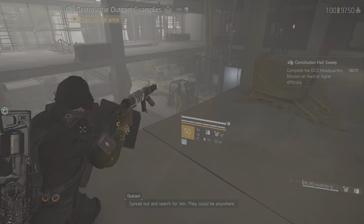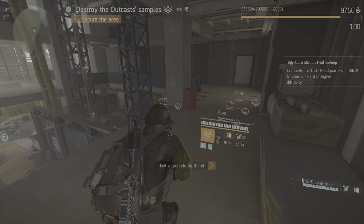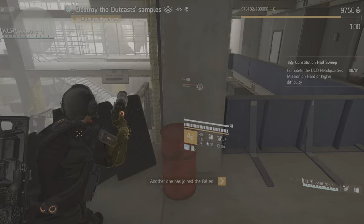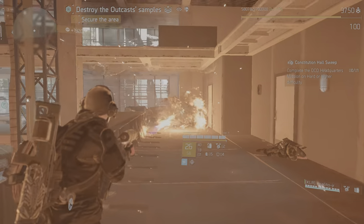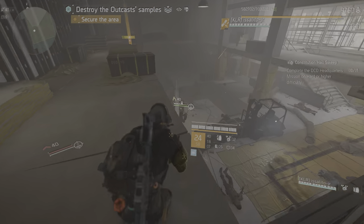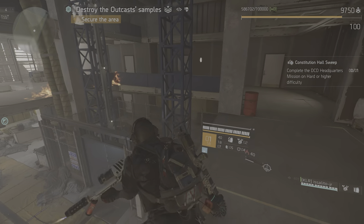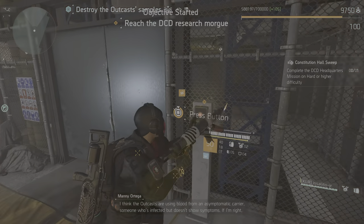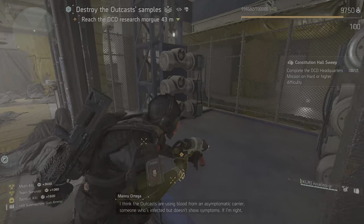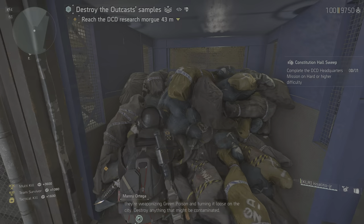Spread out and start forth! I think the outcasts are using blood from an asymptomatic carrier — someone who's infected but doesn't show symptoms. If I'm right, they're weaponizing green poison and turning it loose on the city. Destroy anything that might be contaminated.